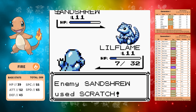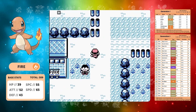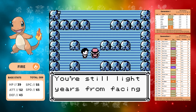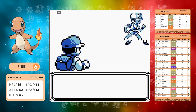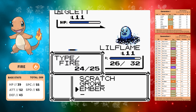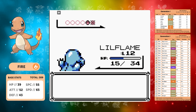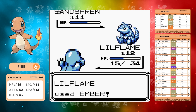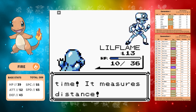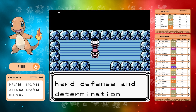We did lose against Sandshrew, but we're going straight back into that fight. There's not much experience you can get in the early game apart from these trainers — the around 200 XP from Diglett is perfect. So back in at level 11, ember does decent damage. We're on 13 HP going against Sandshrew at level 12, but we manage to beat the Lavender trainer and can move on to Brock.